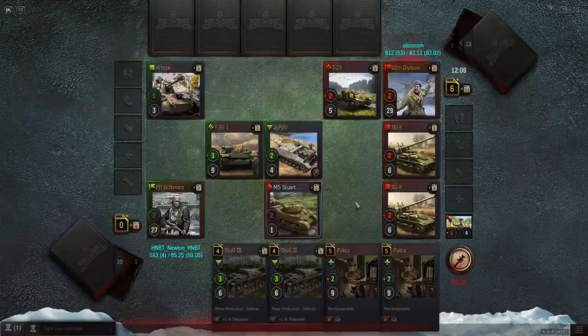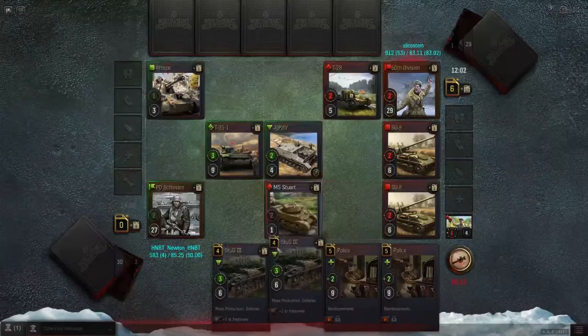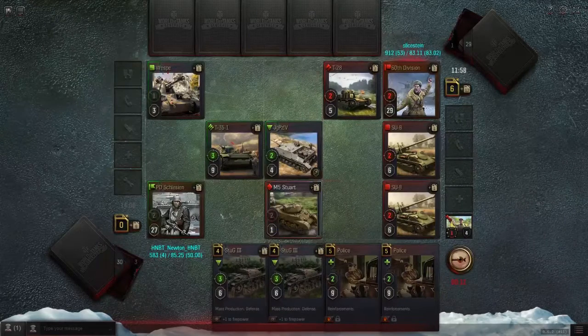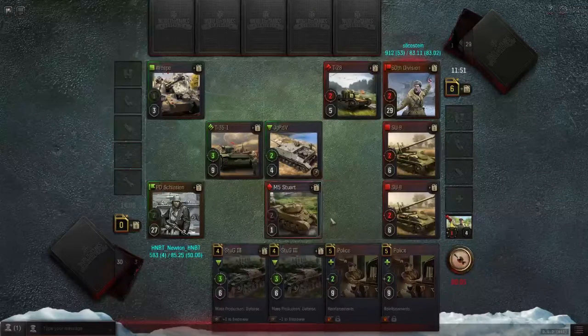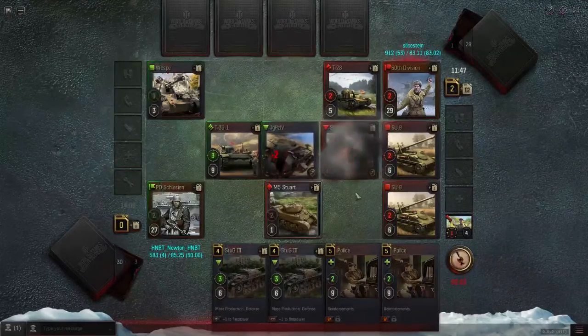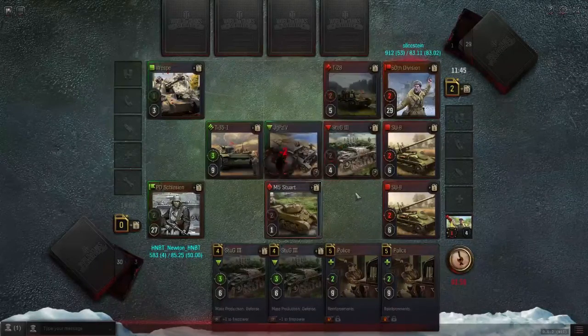Let's see what happens. I feel like later down the line it will be pretty strong, because it gets ordnance. And then you can do things like just blitz out a 10-drop and laugh, and then shuffle your deck back in. I mean, that's okay. I'm just confused about what he's doing this entire time. Those moves took him a while right there.